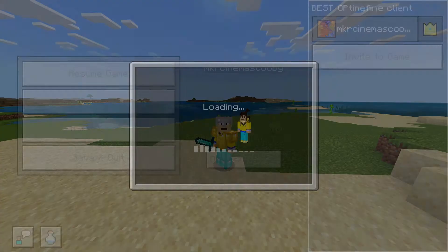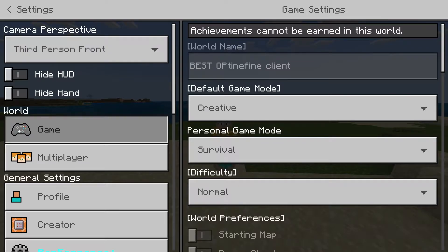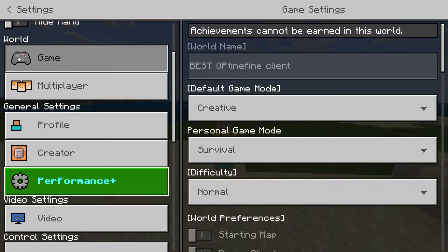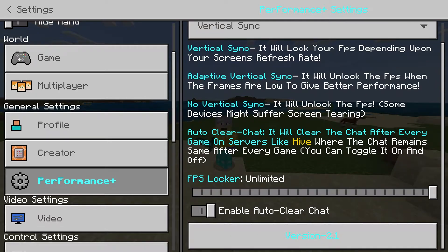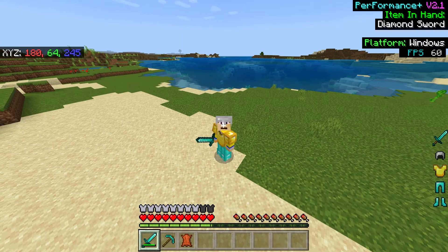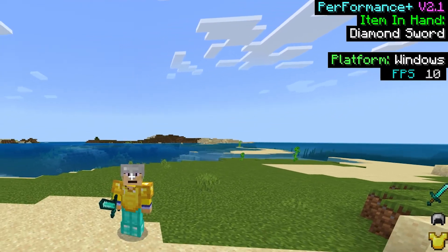Bring up the settings and you get some nice quick settings — hide HUD, hide hand, camera perspective, and so on. Scroll down and you get a performance option that gives you nice performance options like V-Sync, which you can toggle. There's also an FPS locker — currently set to unlimited — and you can select a value like 10 frames, and the FPS counter updates to confirm you now have 10 frames.